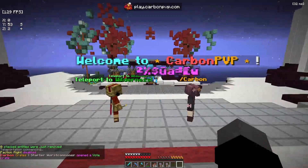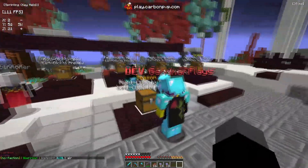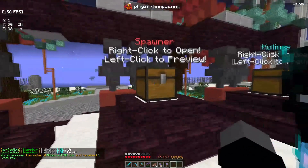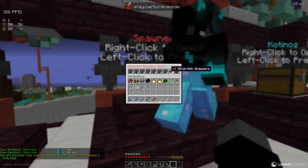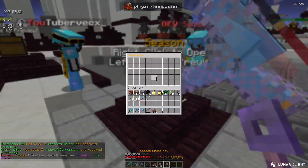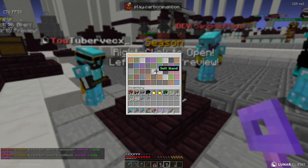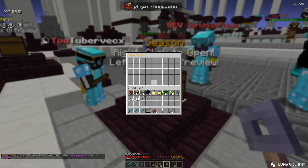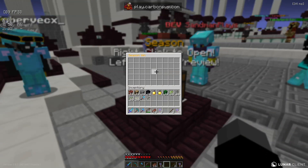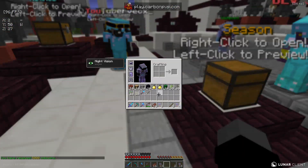We are at the spawn and we're going to open up some crate keys. Vex, or Mickey, is here with us. We have some seasonal keys, which are really good, and some spawner keys, which are also really good. Hopefully we can get some good spawners from these spawner keys. Opening up the seasonal crates first — the animation is a little bugged — but we got two cell wands, four Cotinos crates, and tier five money pouches.